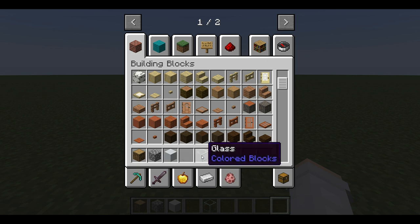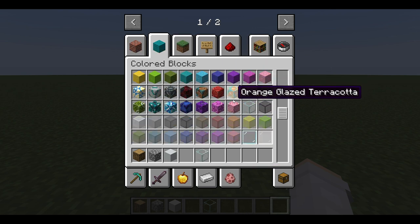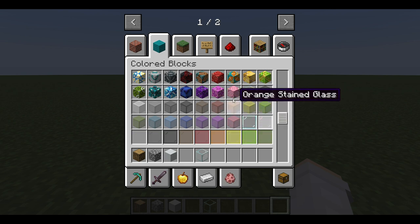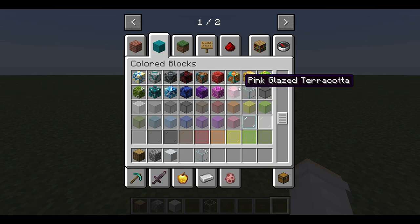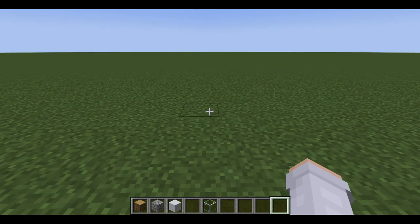Obviously you're also going to need a type of glass, whether it be a glass block or a glass pane. It can be colored — no preference at all. I like to use the blocks; I just think it looks a little bit better in my opinion.